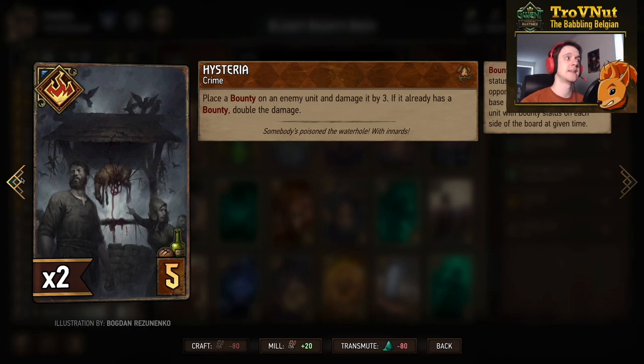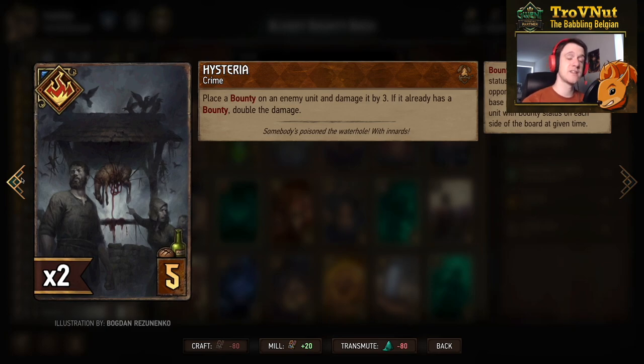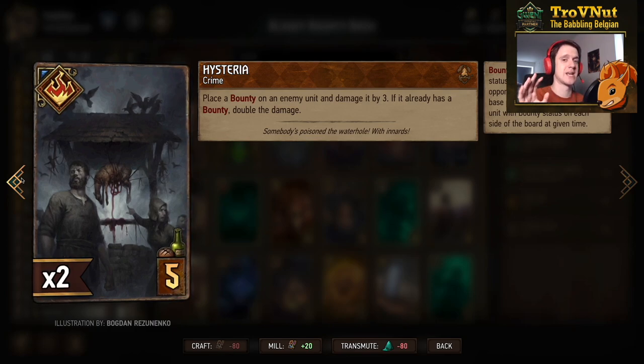Hysteria is another crime card that places a bounty on an enemy unit and damages it by three. If the target already has a bounty, the damage doubles to six — better than Payday in that case. If there's no bounty, you get three damage and a bounty. With both Hysteria and Purge in the deck, Payday has kind of lost its value.